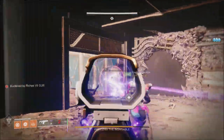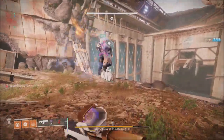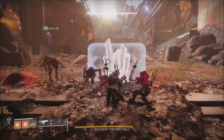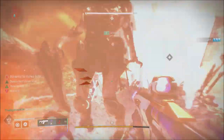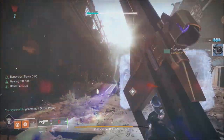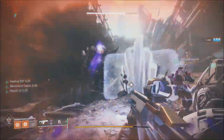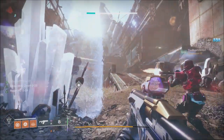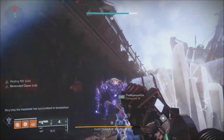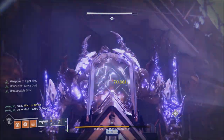They also talked about Nightfall difficulties. Nightfalls, except Grandmaster, now feature the Acute Burn modifier — this burn increases players' outgoing damage of the matching element type by 25% and incoming damage from enemies by 50%. All specific strike modifiers like Durance and Bile have been removed. Seasonal modifiers are now used for Hero, Legend, and Master difficulty Nightfalls instead of the Vanguard playlist ones.